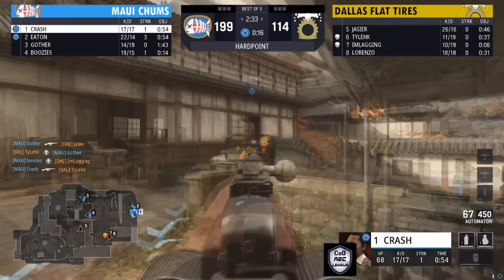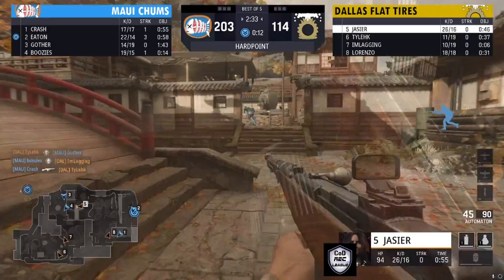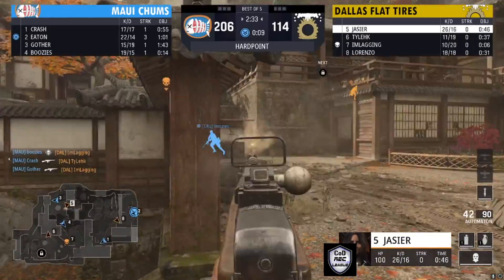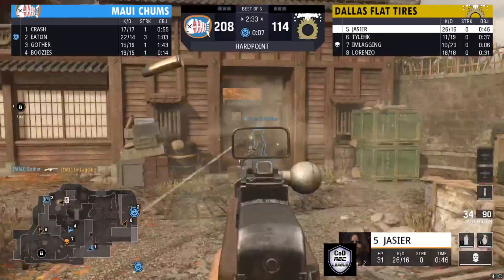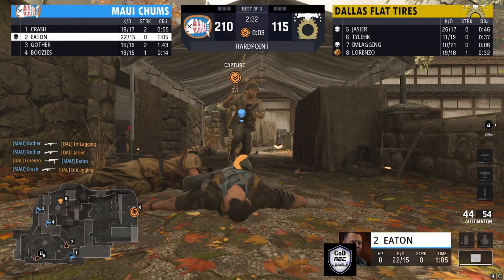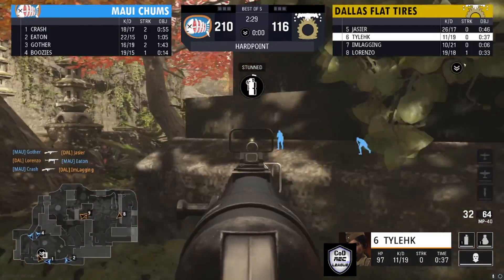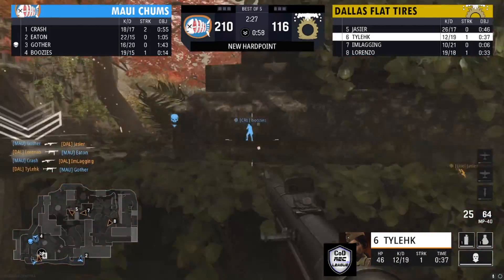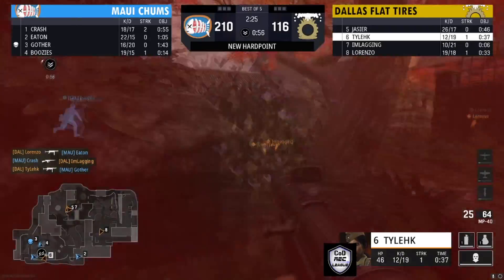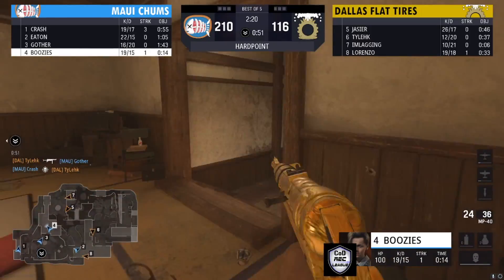Dallas Flat Tires are fighting for this hill. I'm honestly surprised that Maui Chums was even able to hold on. Maui Chums are ready to hold on — they've been playing together for a long time. You can see their camaraderie kicking in when it comes to breaking these hills. Look at this full-on push to break onto this new hill — and they did just break into it.